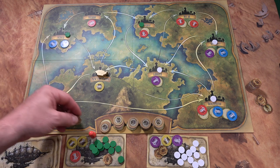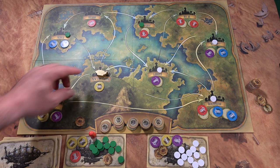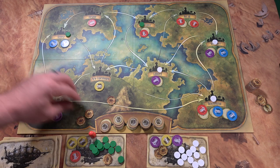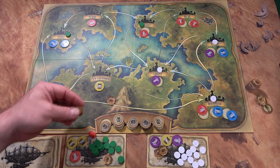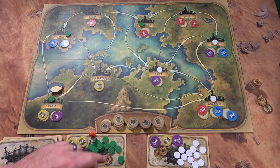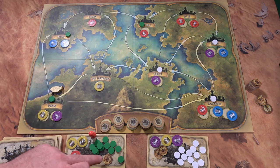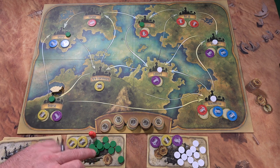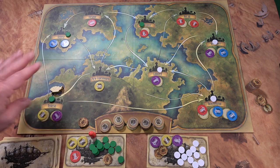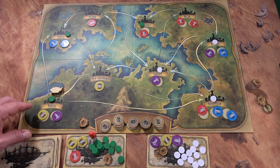At the beginning of your turn you get income in sky dollars, which are very important. These allow you to move around the board — moving from one city to another costs you one sky coin. Each turn you start with three sky dollars. You can never have more than three sky dollars at the end of a turn, but we'll talk about taxes in a bit.